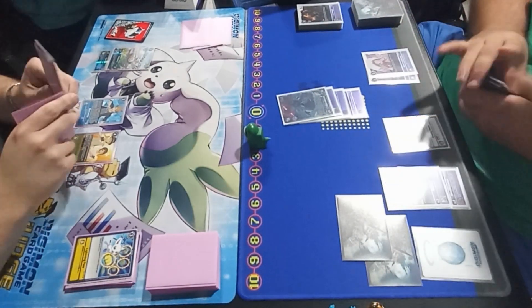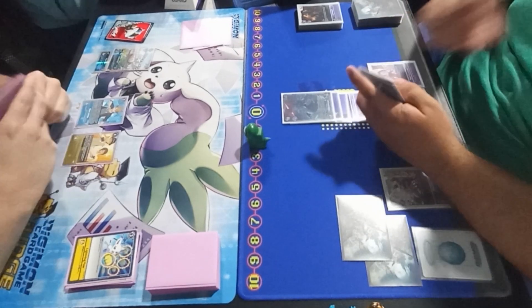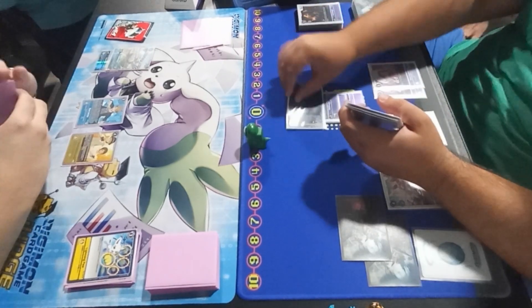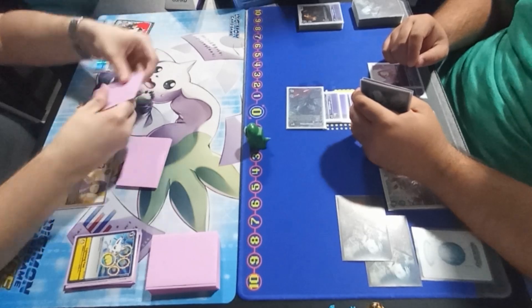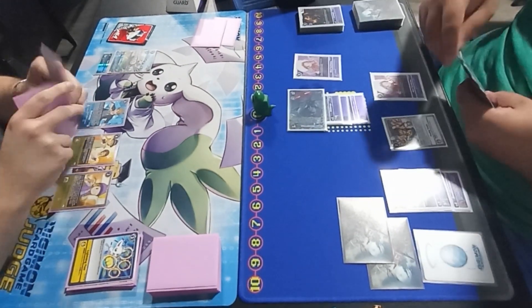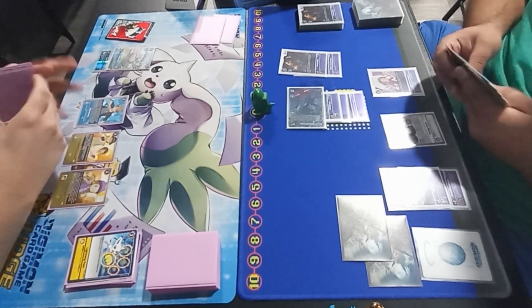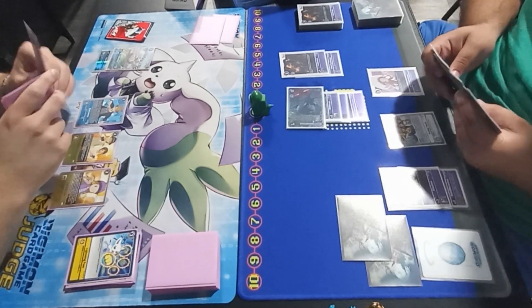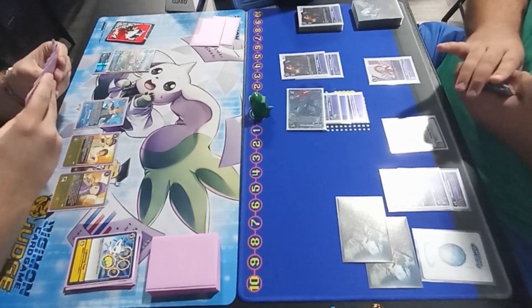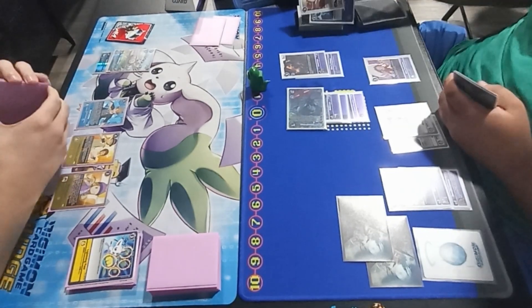We cleared the rookies so I don't die next turn, and maybe next turn with 2 security left we can go for the Gabu play. From his perspective all he has to do is put me to 1, not hit a memory fixer in security, and eventually close the game out. He's very close. He Digiballs into the Loewe, putting himself at zero. For this position it's hard to spend just one memory unless he wants to Digiball a Kaiser Leomon on top of the Loewe — or he could go into a Rehimon to be fair.